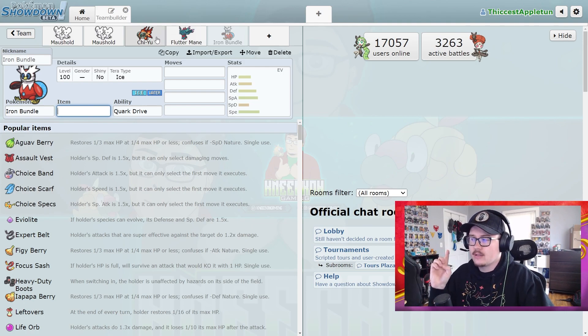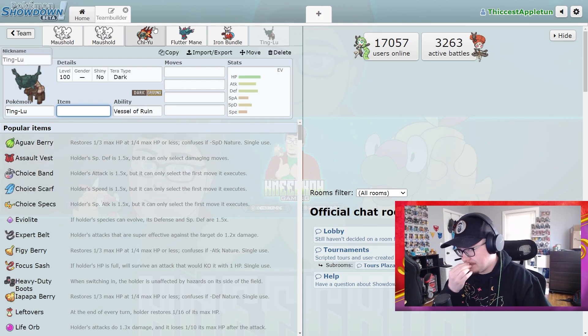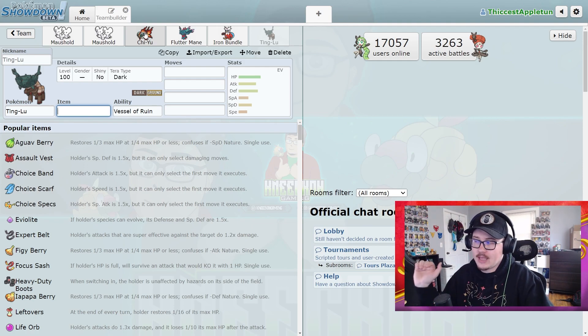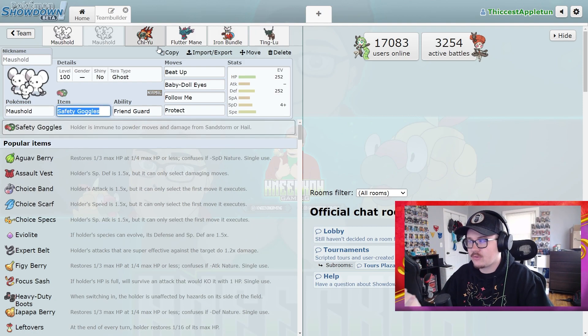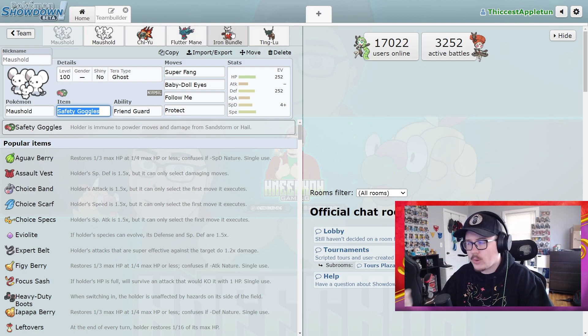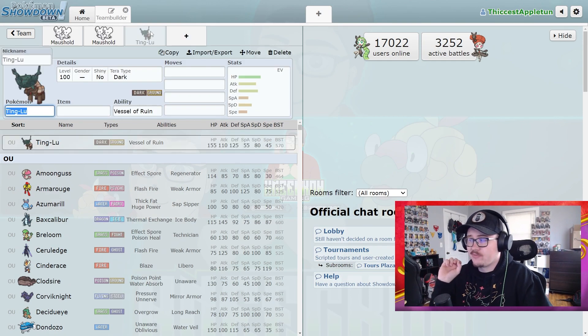However, consider the fact that Ting-Lu now exists. Ting-Lu mitigates the Special Defense drop from Chi-Yu — everything goes back to normal. Then you put Ting-Lu next to a Maushold: what do any of those Pokemon do to a Ting-Lu? Ting-Lu just sits there, Maushold uses Super Fang to weaken one, uses Follow Me to redirect damage away from Ting-Lu — it just doesn't care about that core anymore, which is incredibly powerful.